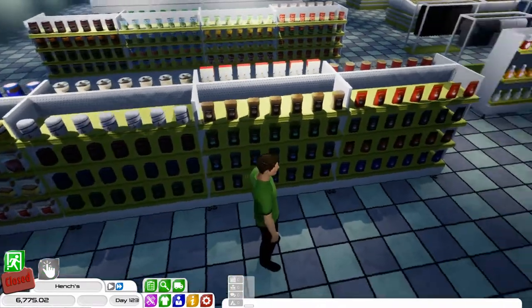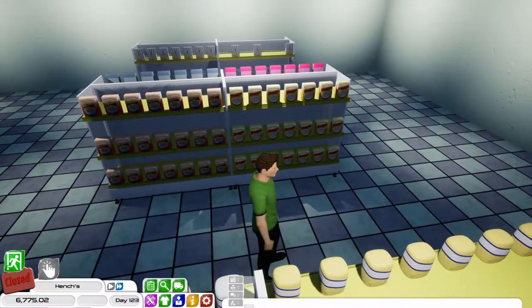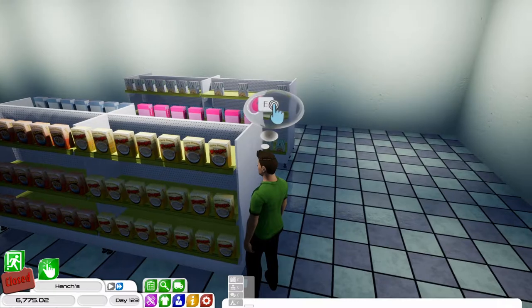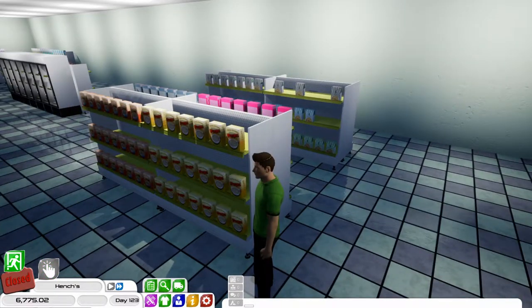Here we've got a nice aisle of coffee with sugars and cake mixers. This is the part where it's a bit different to my local store. Here we've got the cereals - quite a few different types.